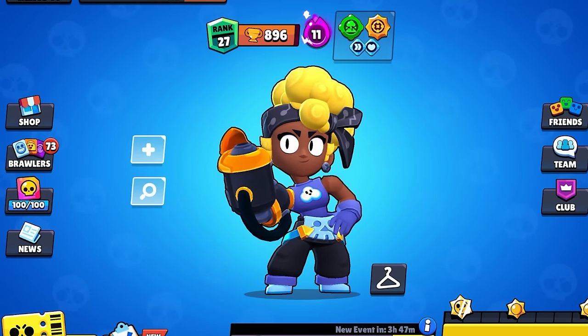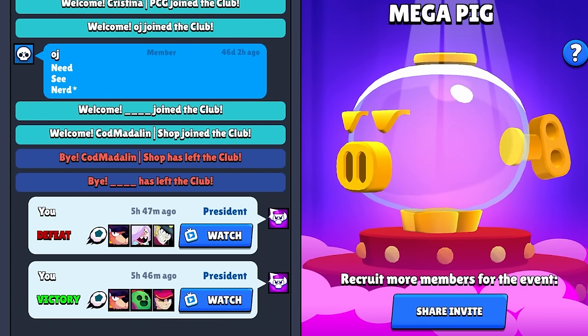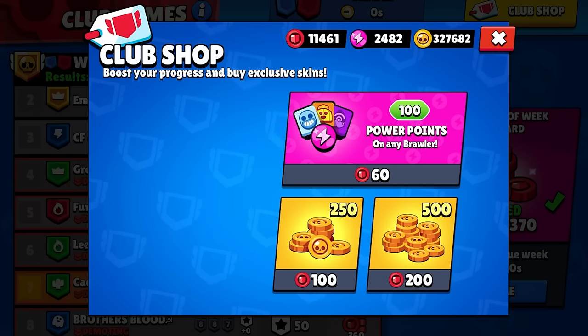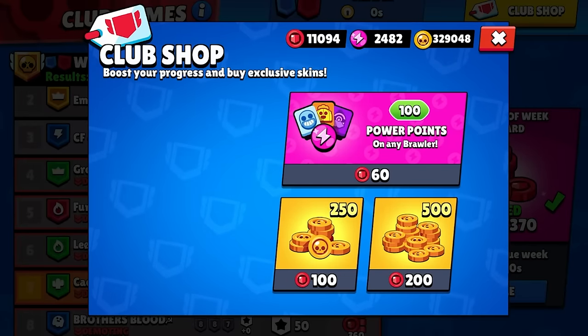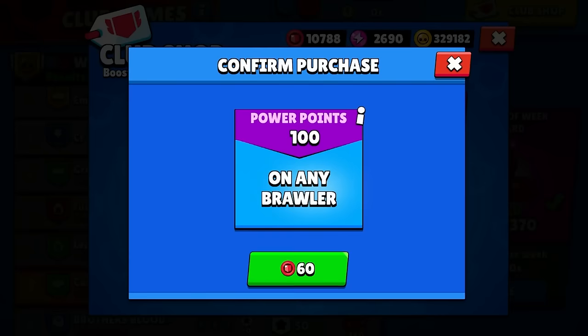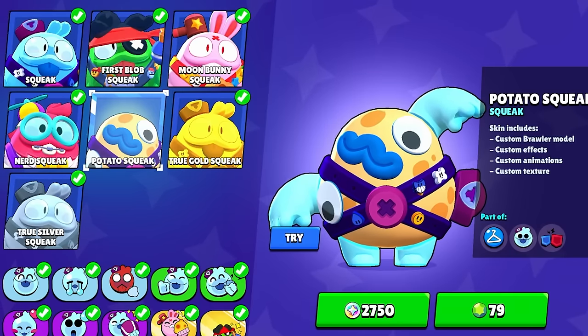When I say they are removing Club League, I mean clubs will no longer have leagues at all. There will no longer be Legendary 3 clubs or Master clubs or Bronze clubs — just clubs. The club shop is being removed and your club coins will be auto-spent on power points and coins at a 50/50 split. I recommend spending them on coins before this happens since you'll want to use them for Hypercharges, and you can no longer convert them to power points.